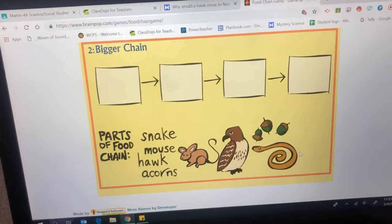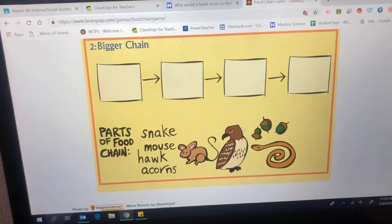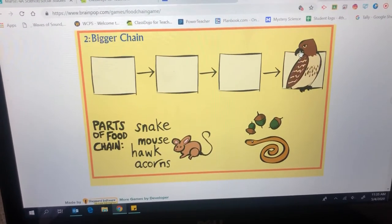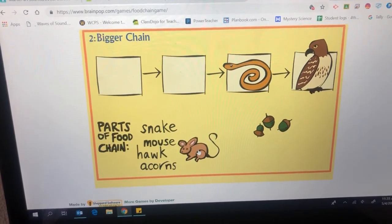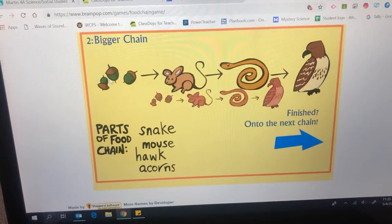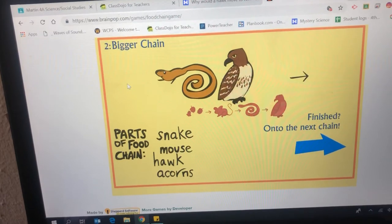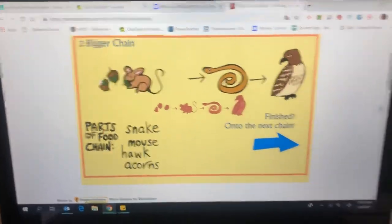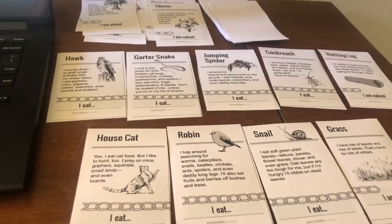Do one more, and then you guys can try this on your own. We have four parts: Snake, Mouse, Hawk, and Acorns. Starting with your apex predator, which means the top of the food chain — you have your hawk at the end. The hawk likes to eat snakes, so there's our snake. Mice get eaten by the snake, and mice like to eat acorns. Let's watch them go — there goes the mouse eating the acorn, the snake eats the mouse, and then here comes the hawk to eat that snake and fly off. Whichever way you decide to play the food chain game, either electronically or using the card game, let me know how you do. If you have any questions, don't forget to record a Flipgrid video. Thanks guys for joining me.